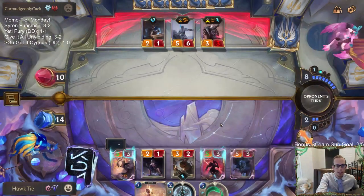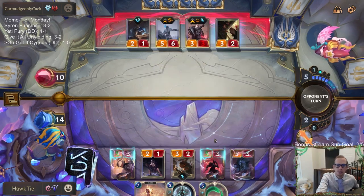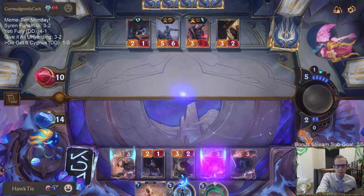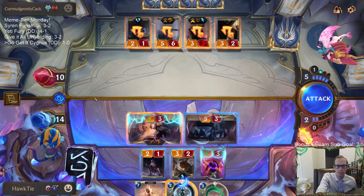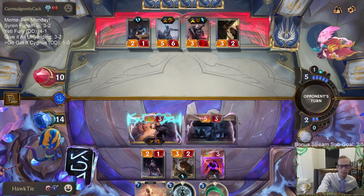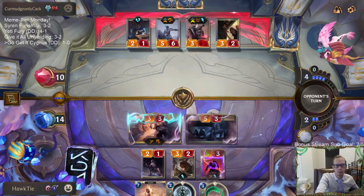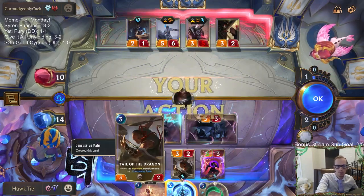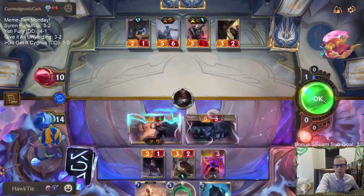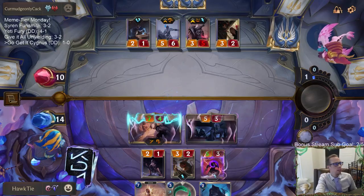We'll give that Diana Elusive - five-three Elusives across the board. Stuns that one. We still got these two - that's ten damage. I can make it four more with Pale Cascades. Sorry, Concealing Strike - we got Pale Cascades. GGs - there we go, Cygnus Elusives. Two-zero.